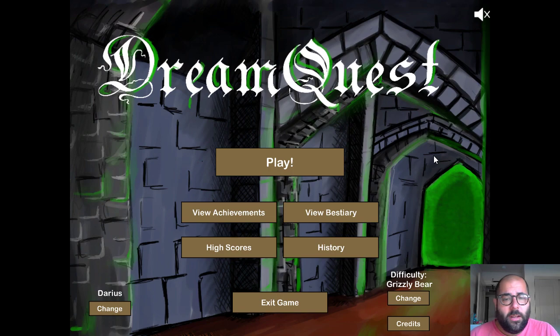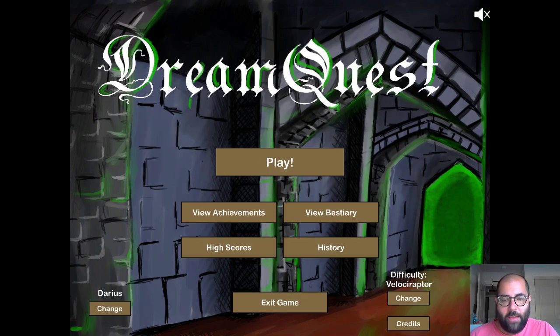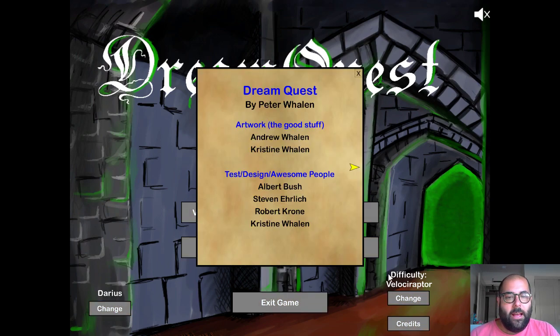For those of you who aren't aware, DreamQuest came out in 2014. It's a collectible card game slash roguelike dungeon crawler, and it's really, really hard. I like to play it on velociraptor mode, so I'm just going to go ahead and change that right now. DreamQuest has a reputation as being a really ugly game — I agree, it's kind of ugly, but I find it charming. In fact, it was made mostly by one guy, Peter Whelan.